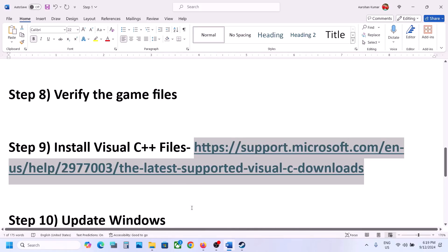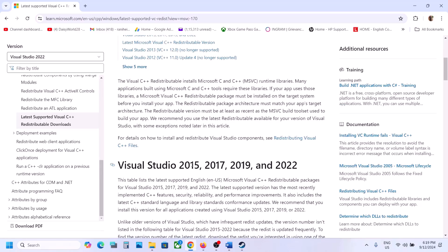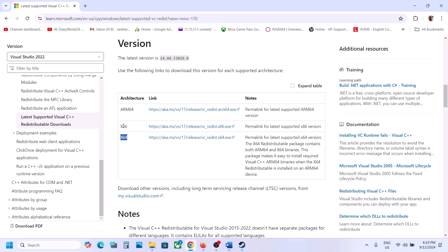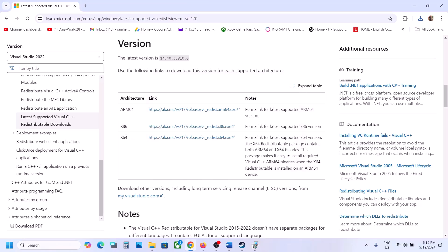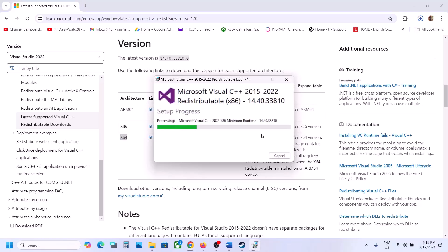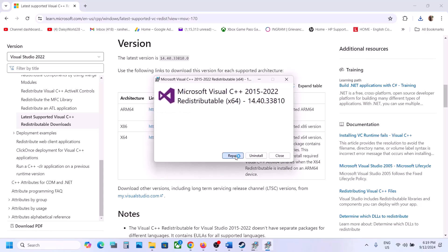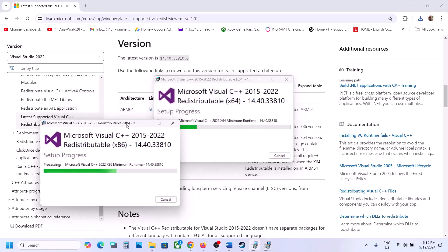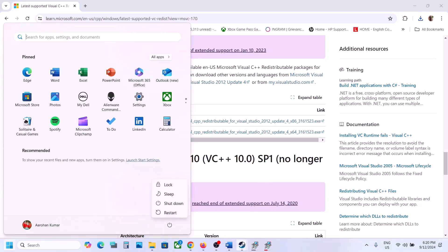The next step is to install Visual C++ redistributables. Copy the link provided in the video description — it will take you to the Microsoft website. You will see Visual Studio 2015–2022 redistributables; install both the x86 and x64 files. Click on x86, run the .exe file — if you see a Repair option click Repair, if you see Install click Install. Then download and run the x64 file as well. Make sure both are installed. After installation you will see a Restart option; restart your computer, then launch the game.